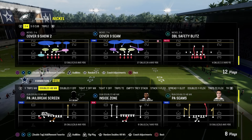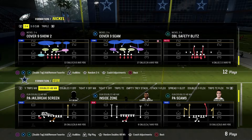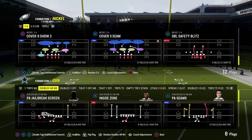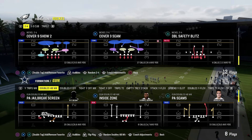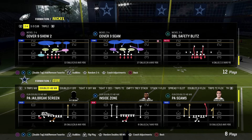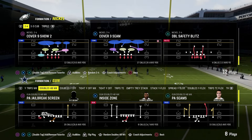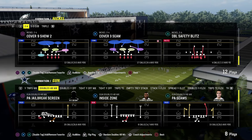I'm going to work a little bit of quarters, cover six, Zeus. Zeus is a call that is in their system where we're going to play the cover two side to the top receiver. And if the top receiver is aligned outside at number one, that's where the cover two will be. If he's aligned inside the slot, then we would play quarters.